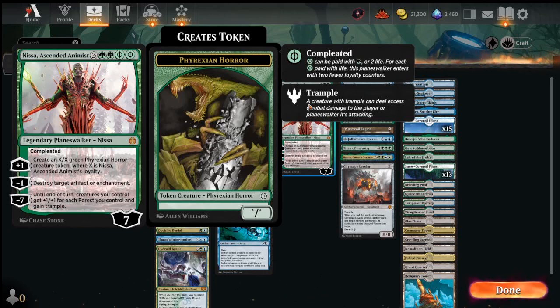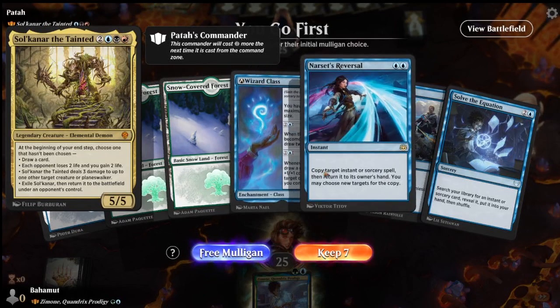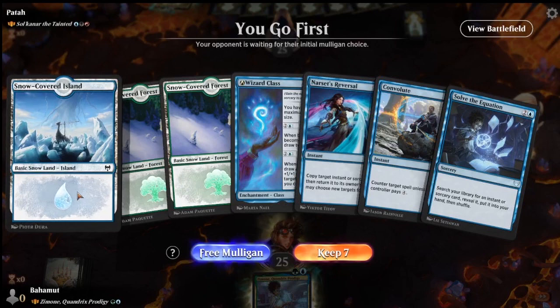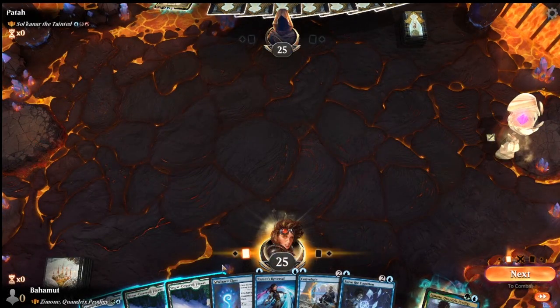Let's jump into some games. We're up against Solkana, the Tainted, which has some notable abilities - it can kill a commander with three damage, and the last ability gives us their commander. So probably they're going to bounce it or do something to keep that from happening. We have Nashi's Reversal, which doesn't counter their commander. Convolute could counter it, though. Three lands, blue and green - good enough.